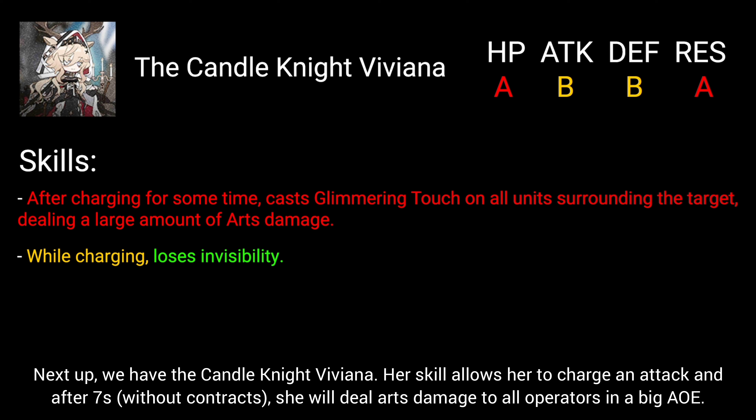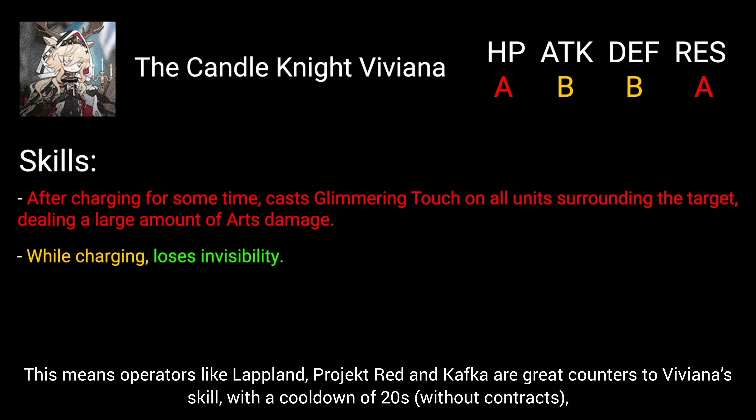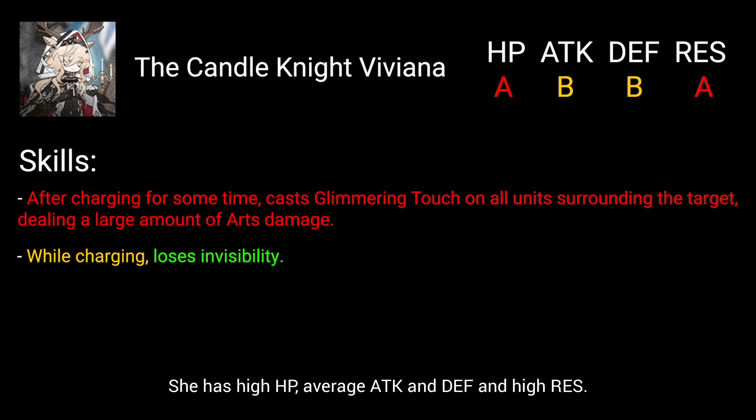Next up, we have the Candle Knight Viviana. Her skill allows her to charge an attack, and after 7 seconds she will deal arts damage to all operators in a big AoE. During the 7 seconds of charging she will lose invisibility. Thankfully, she can be stunned, put to sleep, and silenced — operators like Lapland, Project Red, and Kafka are great counters to her skill. With a cooldown of 20 seconds, you can consistently cancel her skill with fast redeploys. Viviana is otherwise a relatively easy enemy to deal with. She will spawn from this box and make a couple of stops along her route, denoted by an X. She has high HP, average attack and defense, and high resistance.